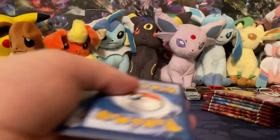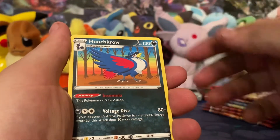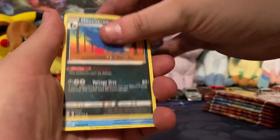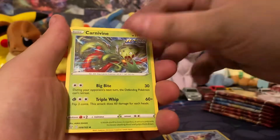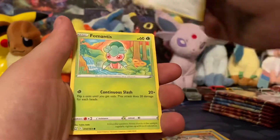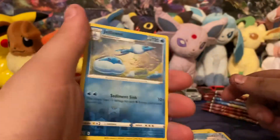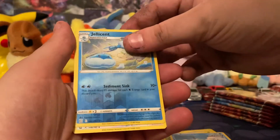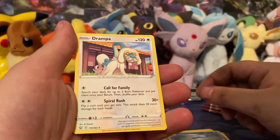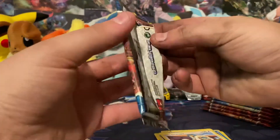Here are some free cards, starting with Steel — not good. We got Honchkrow, Bruxish, Curnaveen — whatever, horsey — Mankey, Mawile, Formantis, Remarade. I have like a thousand of these reverse cards. We're starting with Adrampa.